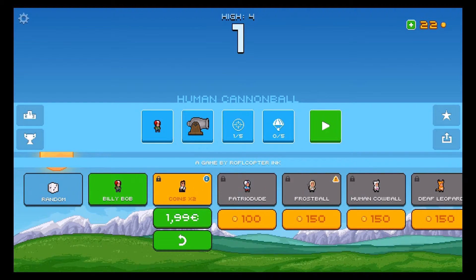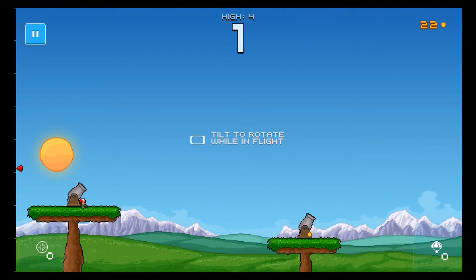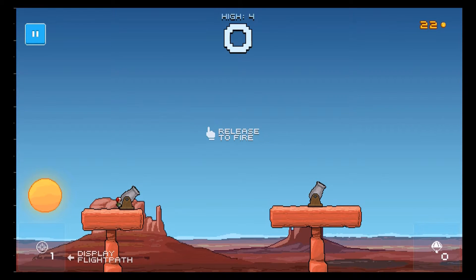Enough talking — we're gonna start playing. So what do we have to do? Display the flight path. Hold down to charge and you can see your flight path, then release to fire. The sounds are amazing — the guy screams pretty much. Very funny. The scenery has changed; we're in the desert now.